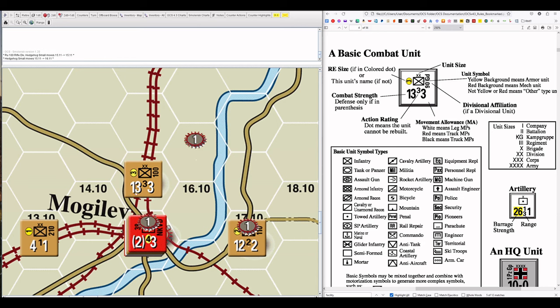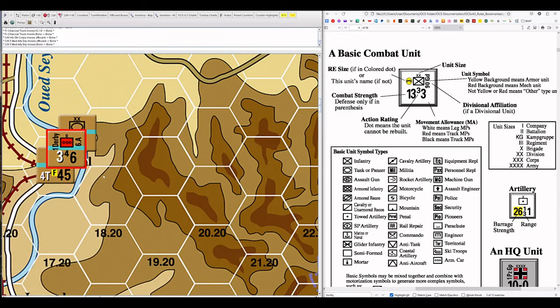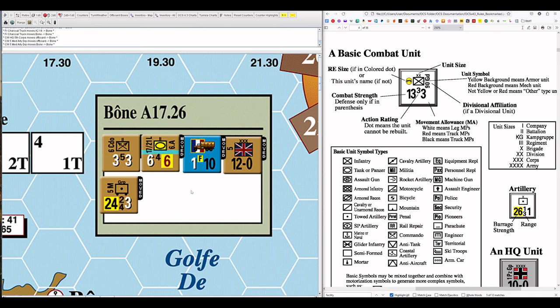The next number going clockwise is combat strength. The combat strength will always be a white number — there's no color variation. This armored unit and this armored car unit both have white combat strength. It's a simple value representing the combat strength of the unit. It can be modified — halved, doubled, altered in various ways. Much like the action rating, although they have different functionality, the same principle applies: the higher the number, the better.